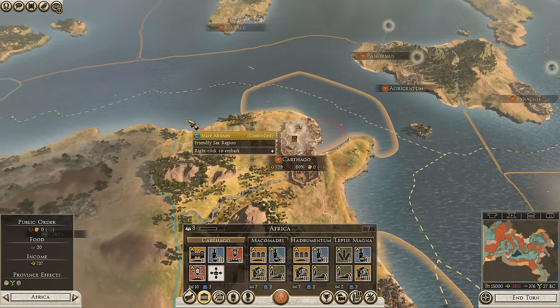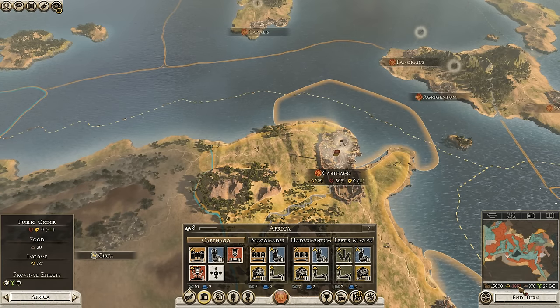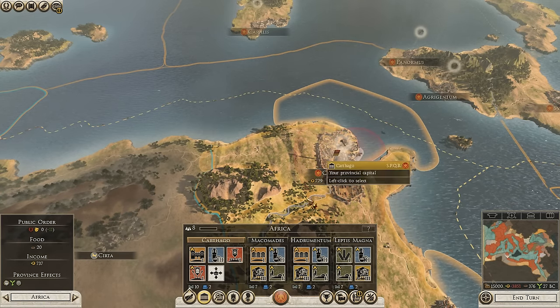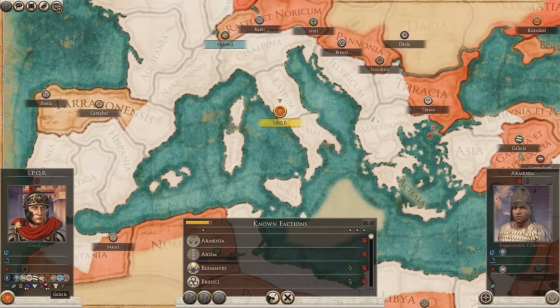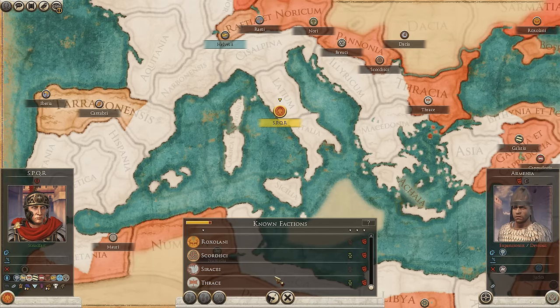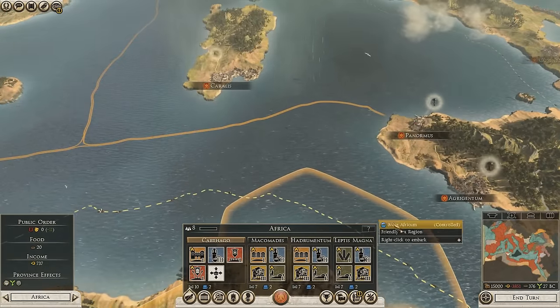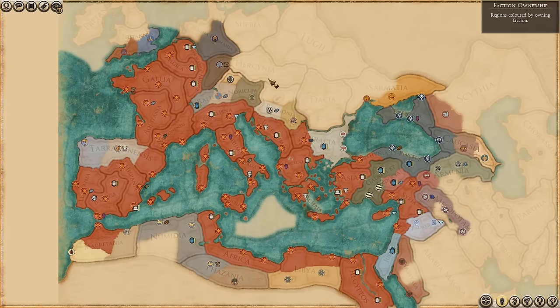A little bit laggy there, not sure what's going on. Food is good, money isn't, but you can change that pretty easily. We've got a lot of client states — Pontus, Numidia, Galatia, Cappadocia, Helvetia — tons of client states, although it doesn't show them all on here, but maybe there's just a little bug. We are clearly the most powerful faction in the game, as you can see here, which the Roman Empire would have been at the time in Europe at least. And you do still have Britannia to conquer — you could conquer that early on.